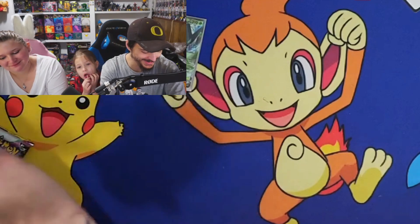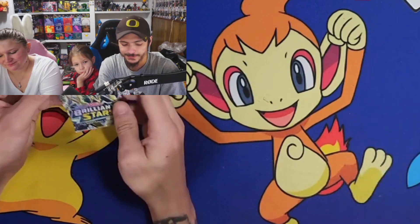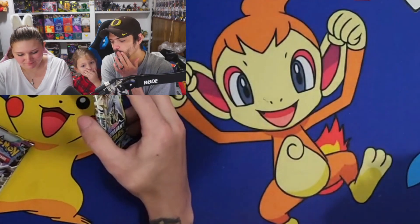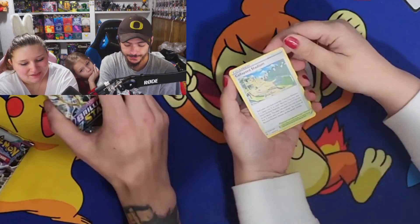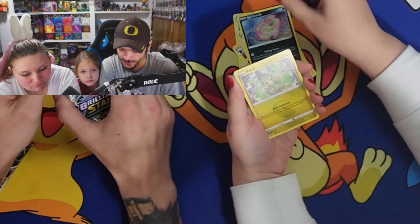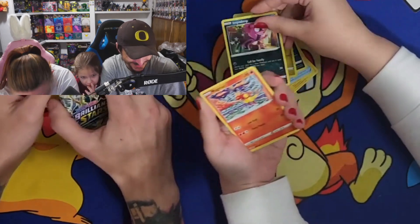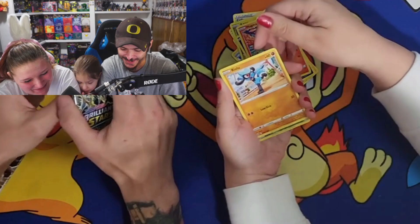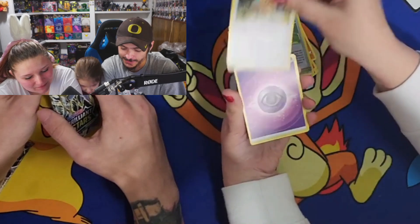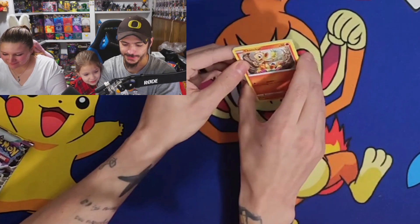Alright, the Brilliant Stars next. I think it's three or four packs — I think it's three. We'll find out. Collapse Stadium, Luxio, Luxio, Pot Helmet, Spirit Tomb, XU, Impidimp, Impidimp, Magmar, Riolu. Collapse Stadium Reverse Holo. Holo Rare Barbaracle. Okay so it's four. That's gonna win!